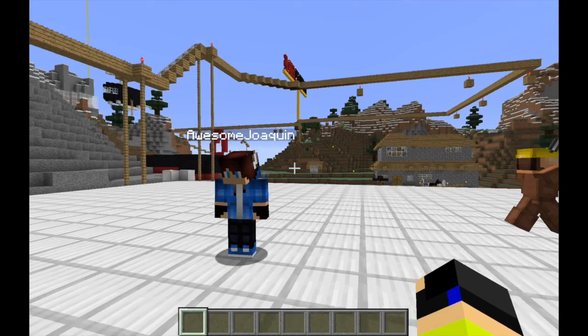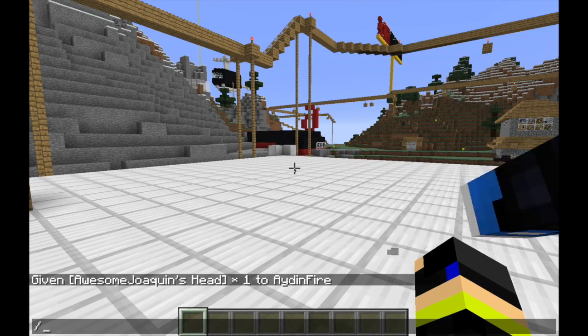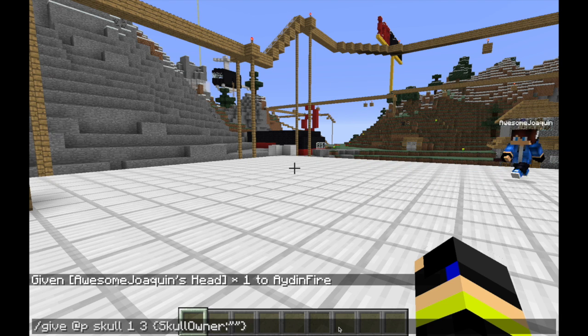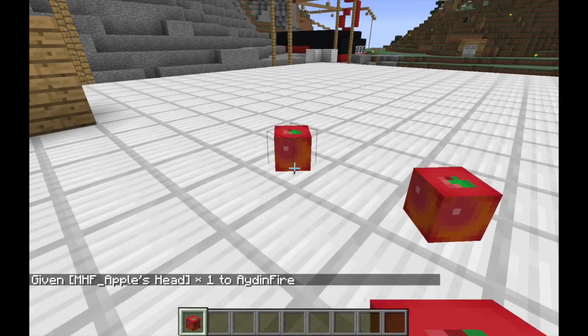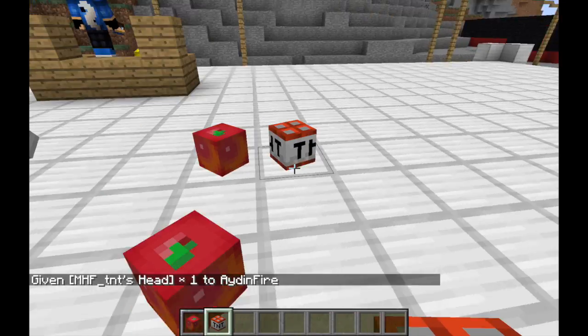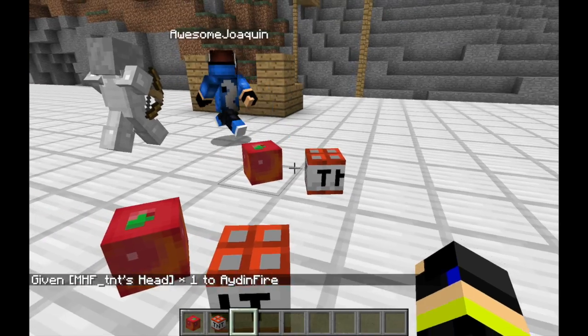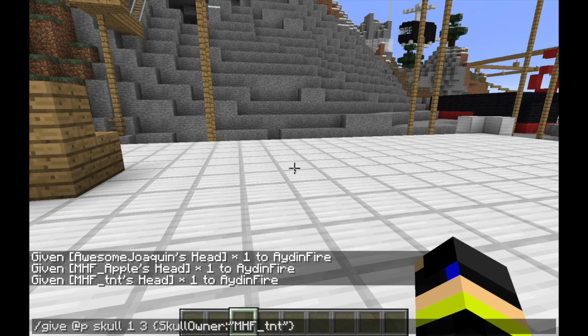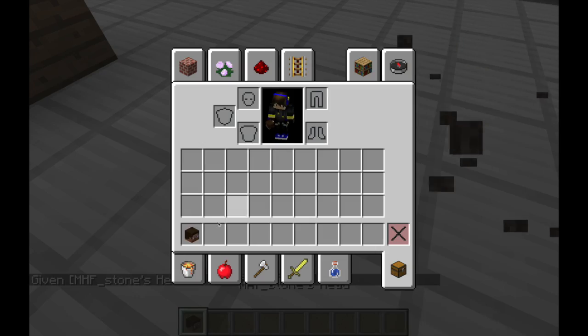Another fun fact: you can actually get decoration items. Mojang made these — just do MHF underscore and, let's say, Apple. You get a nice little Apple head. Or you could do MHF_TNT and you get a little block of TNT. It's so cute, it's actually really neat.